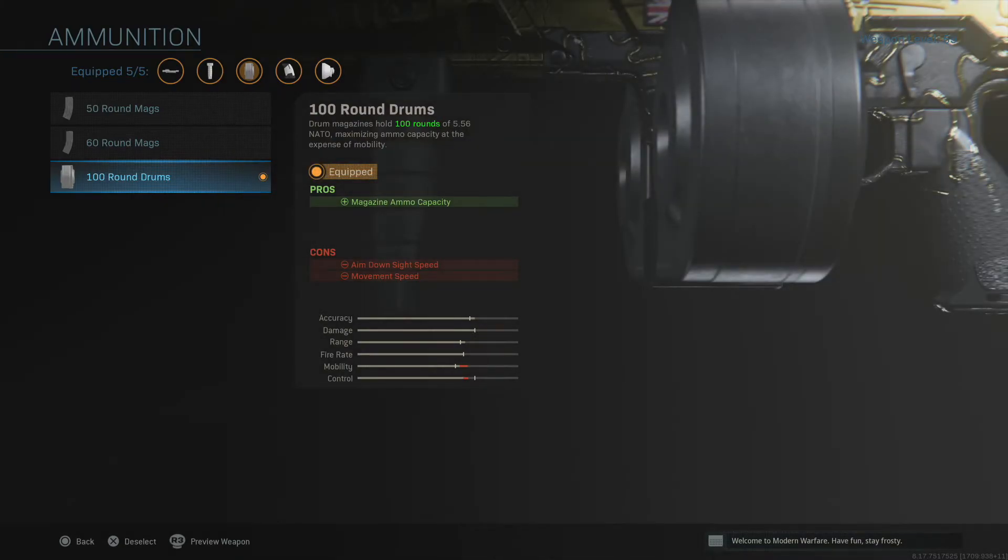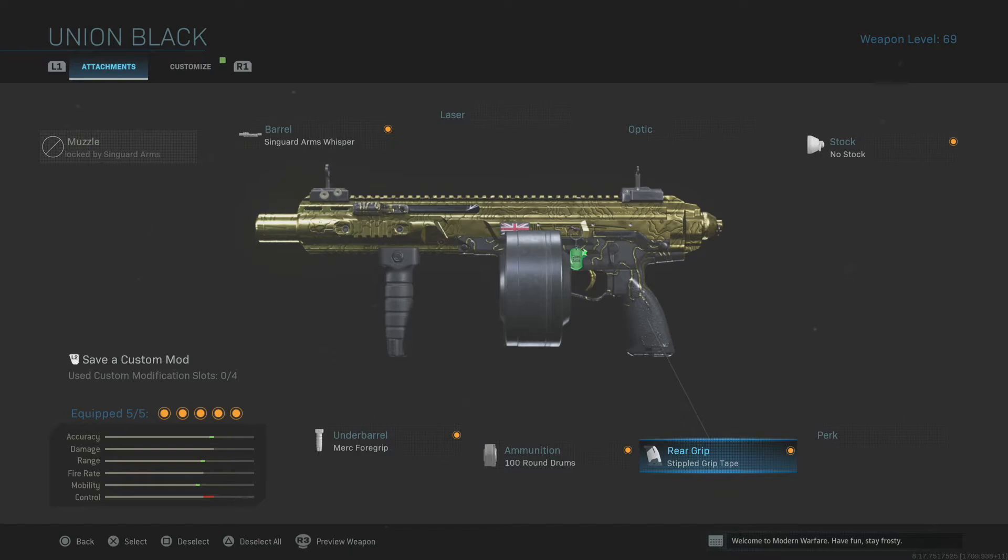The meat and potatoes is the 100-round drum magazine — maximum ammo at the slight cost of aim down sight speed and movement speed. But as we've already seen, we've put on the no stock and the Stipple Grip to compensate and negate that. What this really changes is it gives you the ability to take out several enemies in squads, strip down all their armor, finish them, and be ready for the next enemy without having to reload. Sometimes you have no cover whatsoever and reloading is usually the death of you — this is why I love this weapon.